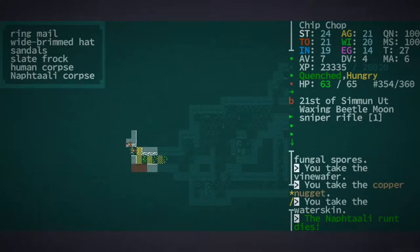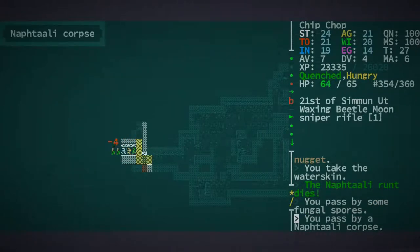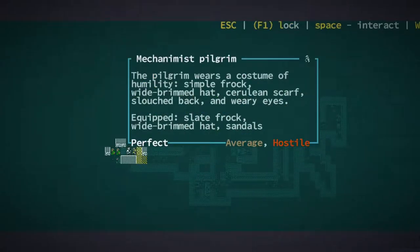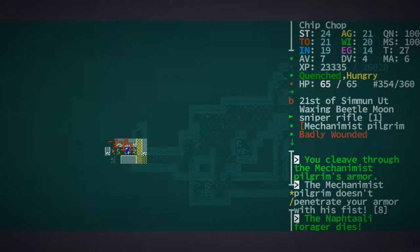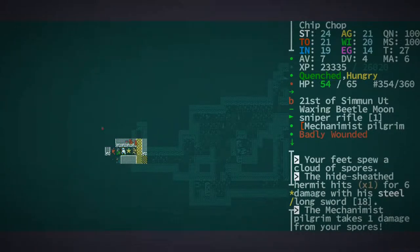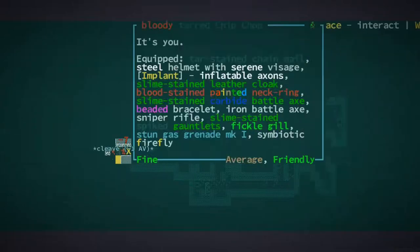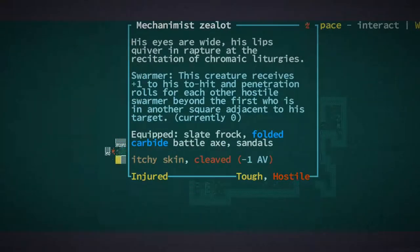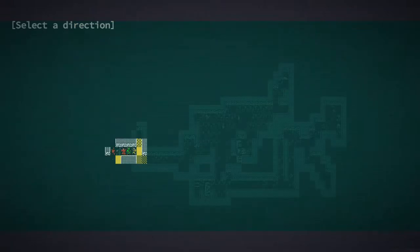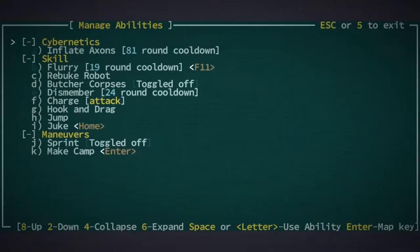Oh no — we're not over-encumbered, I thought that would do it but it didn't. What's going on over here? Another pilgrim — let's just click through. Maybe I should be a little more careful and actually look at things. What are you? You're a zealot — you've got folded carbide. Inflate those axons and just attack.